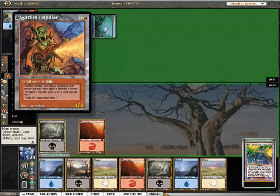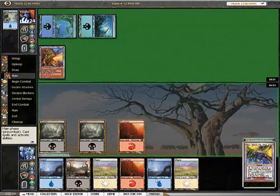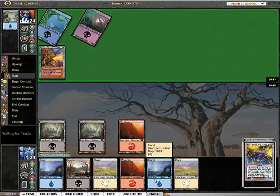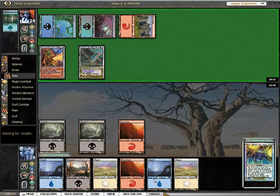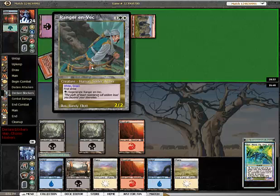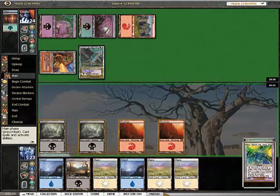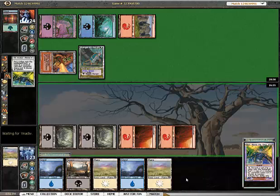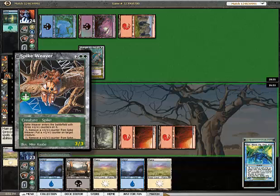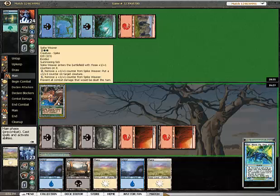Can't block creatures with power greater than itself because of the plus one plus one counter — cool. St. New Ranger... first strike. No, bad. Spike lever. What does it do? Move counter on it, prevent all combat damage. I guess I already have fogs.